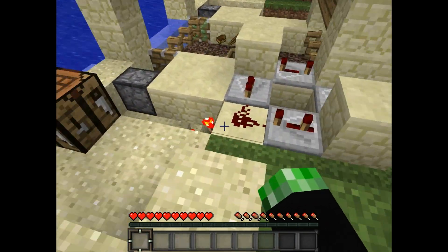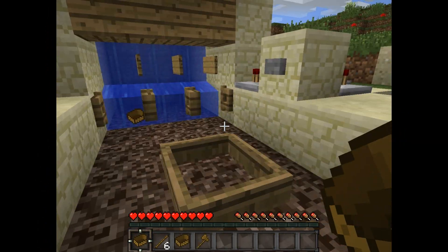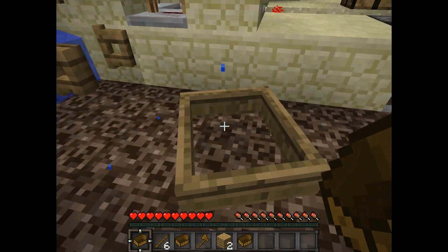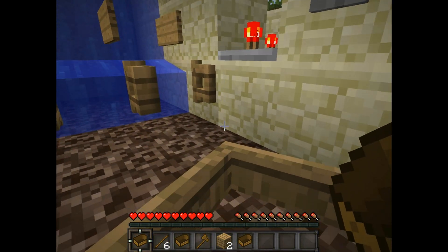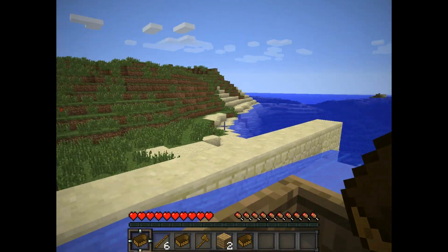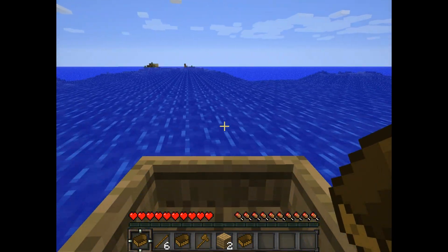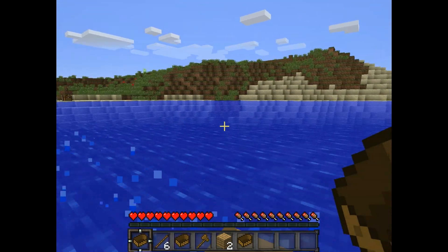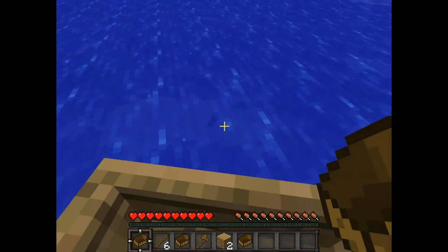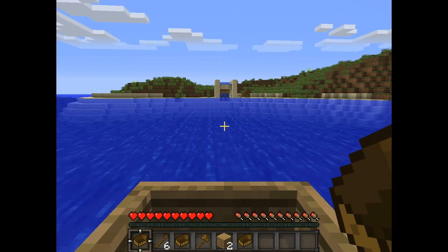The other problem I was having besides taking usually one heart of damage right here is this ledge right here, which I changed to wood. I usually end up taking suffocation damage from it about half the time roughly. Everything else seems to work fine except for the occasional death and the suffocation damage right there. And I've removed the wood before and I still occasionally take suffocation damage, just not as often.